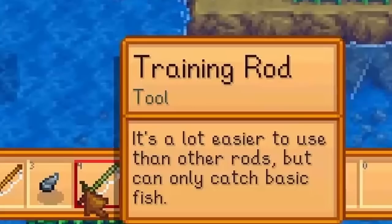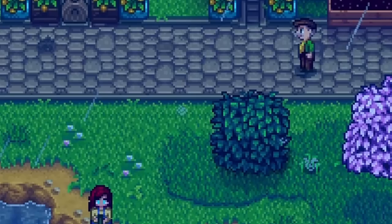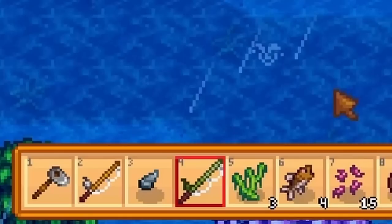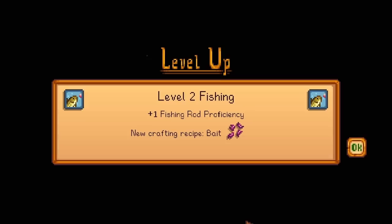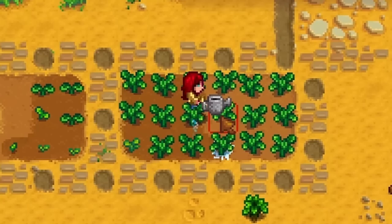I have the bamboo pole — let's get the training rod. It's a lot easier to use than other rods but can only catch basic fish. Look at that bar — so much easier! Lewis is on his way to Marnie. Where is the forest sword? Oh, here — I'm going back to the lake. Maybe you can't catch catfish with this rod. We're getting plenty of those easily. More catfish — they sell pretty well, and you need one for the community center. Level two fishing, let's go! 800 gold, we can buy more seeds.